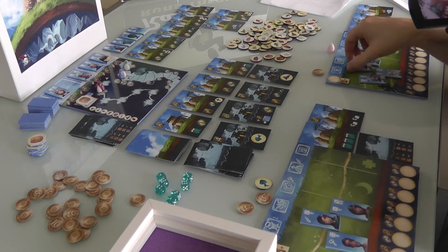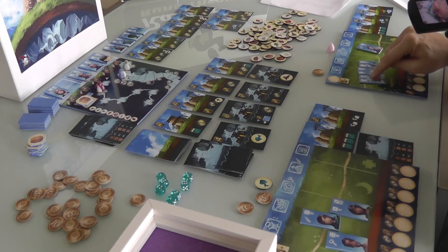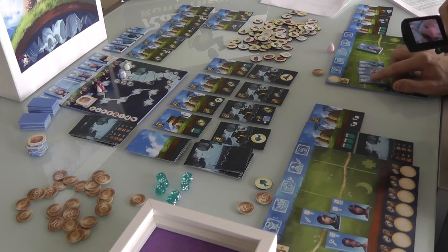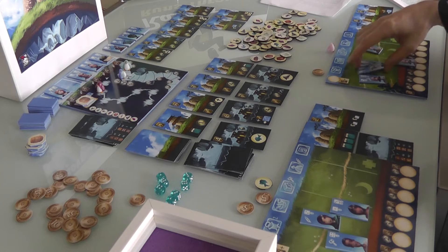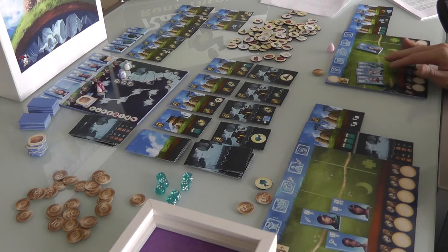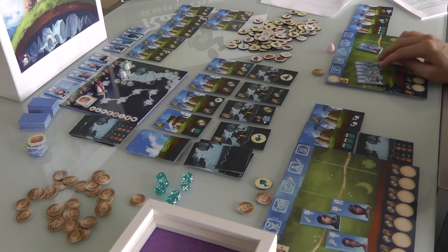Maybe Jen will do an explorer this turn. Because these three characters, if they all succeed, that's 3, 4, 5, 6, 7, 8. Although he only gets 3 on a 6, he has a better than 50% chance of getting 1 through 7. And remember, you can exert them too, so they take a little damage to get an extra point as well. So Jen could do very well with this trio of explorers. Her first action was she recruited somebody and had to pay for it.